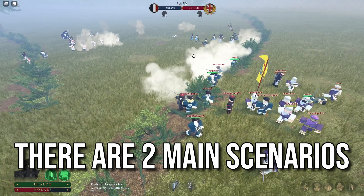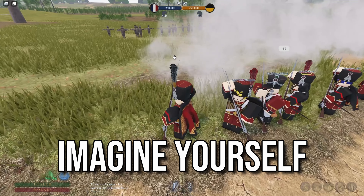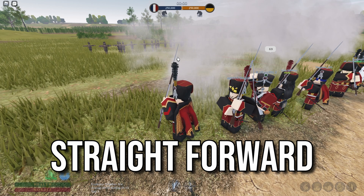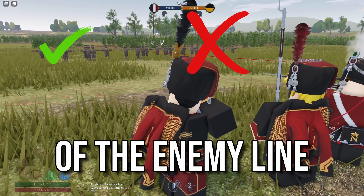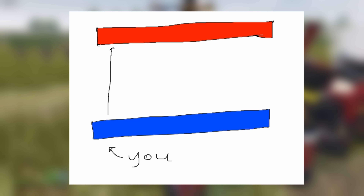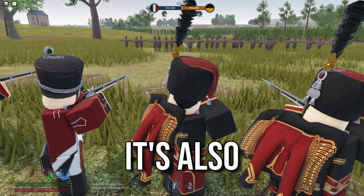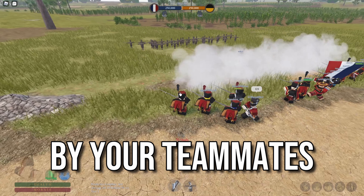When it comes to aiming, there are two main scenarios. Scenario one: imagine yourself standing on the left side of your line. When you're shooting, you should aim straight forward to the enemy. Don't try to aim to the opposite side of the enemy line. This is so that we can distribute the firepower equally throughout the enemy line, delivering a devastating morale damage. It's also to make sure that you're not just randomly shooting at a target that is already being shot by your teammates.